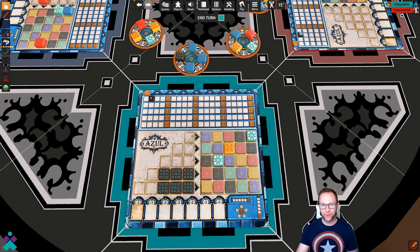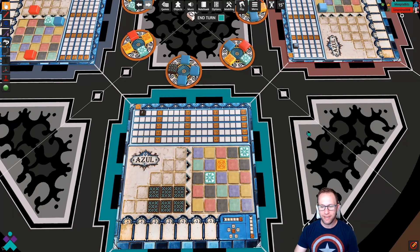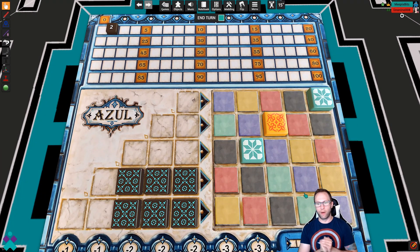I could probably go through the entire game, but you get the idea. You set up the table, add some computer players if you want, and then you're ready to go. Am I mad that it maybe dumbs it down a little too much? No. Would I like to do the scoring on my own? Not really. So even if you have never played Azul before, this mod makes it so simple to learn and understand the game. It's already a relatively straightforward game anyway, but your player mats will tell you how to handle the scoring — horizontal, vertical, and same color. That's going to do it for this version of Tabletop Simulator and Azul.